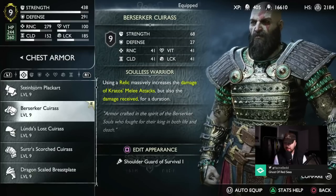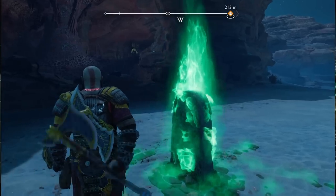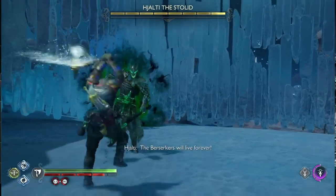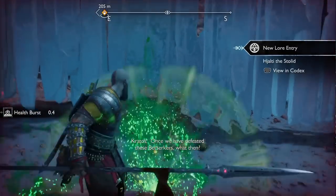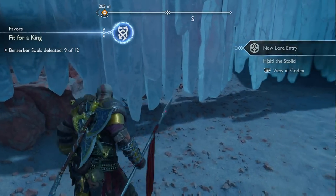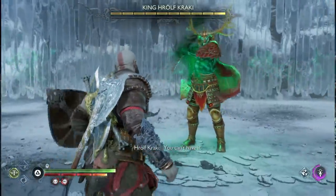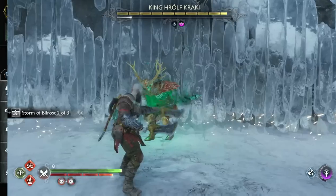The Berserker's Cuirass can be obtained through the Berserker Gravestone in Alfheim — specifically the King of Berserkers side quest. If you don't know about it, there are around nine Berserker Gravestones you can engage. They summon berserkers you need to kill and they all drop loot. It's basically the same as the Valkyries in God of War 2018, but with more of them, plus a King of Berserkers waiting in Midgard at the end.